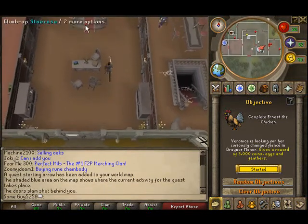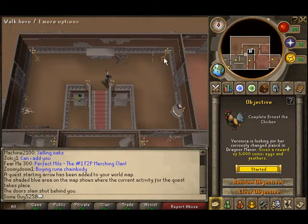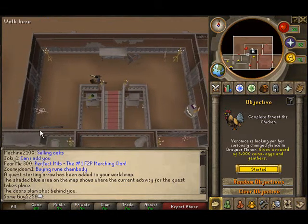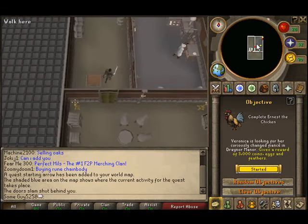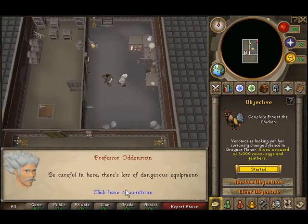Now we need to go to the third floor to talk to the scientist. Go up the stairs and then there's a ladder to climb up. The scientist should be in this room right here — and there he is, Professor Oddenstein. Talk to him.